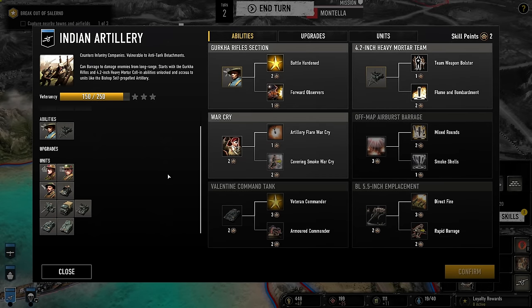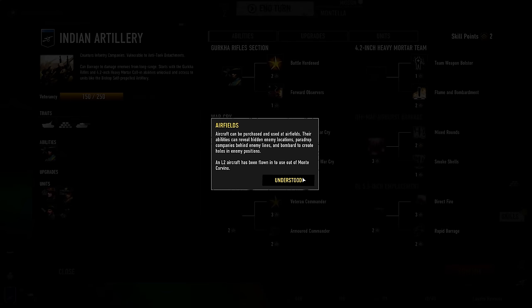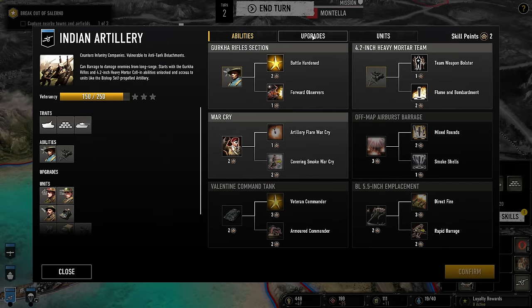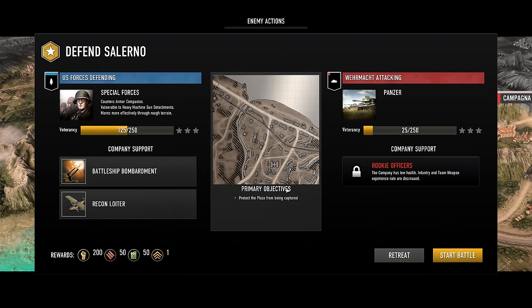Company skills was a fantastic idea. Each company has a different selection of available units and abilities, as well as a skill tree to supplement. Beating enemies and completing objectives provides skill points, which can be used to get exclusive upgrades, unit unlocks, and passive abilities. It gives a nice degree of player freedom to build which companies you want and upgrade them in your own unique way. Now that I have my upgrades, it's time for the enemy to strike back — the Germans send a tank company to Salerno to reclaim the city.